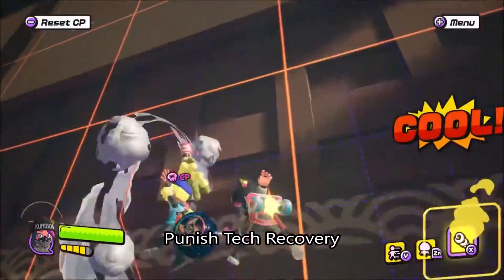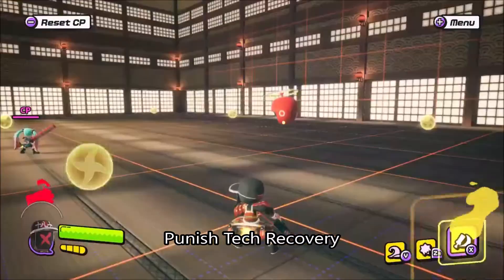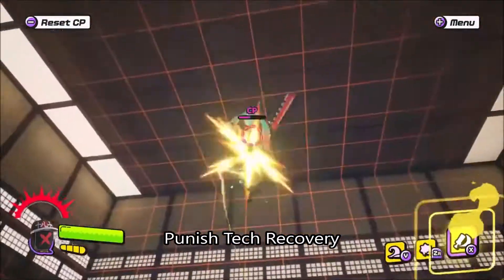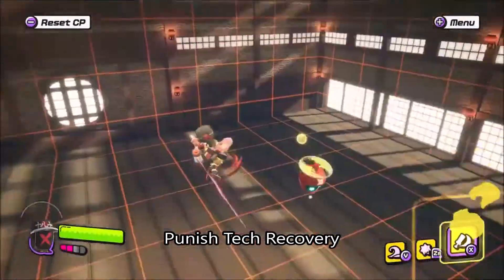When they're launched far off, you can try and track them with a homing attack, but it won't be as successful the later they tech. As soon as they do tech, realize that they no longer have intangibility and can be hit, so in some cases you may want to swing early if they decide to mash.